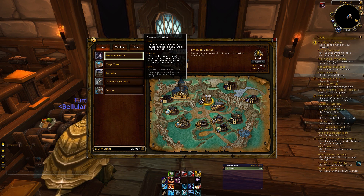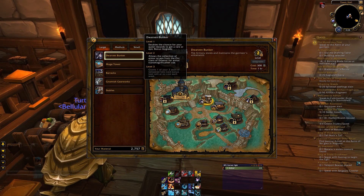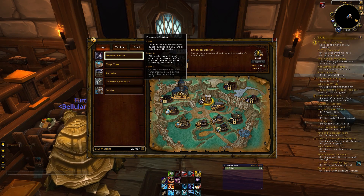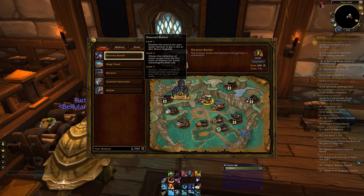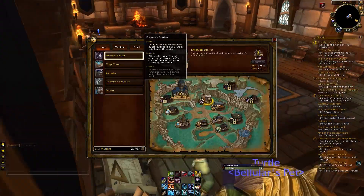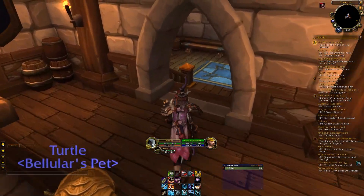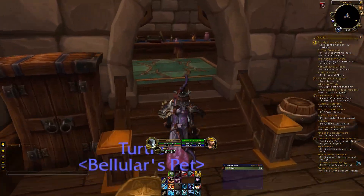Let's just mouse over here and have a bit of a read. Level one is actually really cool - while you're questing in Warlords of Draenor you've got a chance of your green item turning into an epic, and this will double that chance. But what we care about right now is level two: it allows for the collection of armor scraps from the orc clans of Draenor for armor transmogrification use. Level three will give you one of your three Seals of Tempered Fate - the bonus loot rolls - at no cost each week. So if you have a dwarven bunker, problem solved.